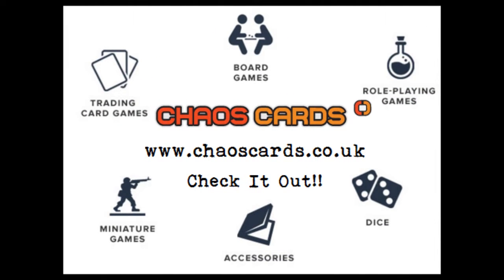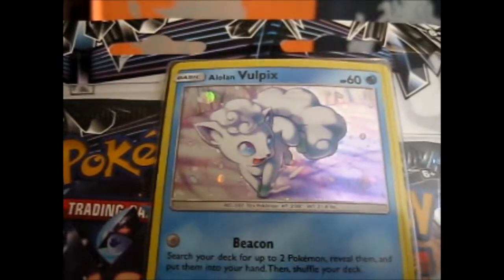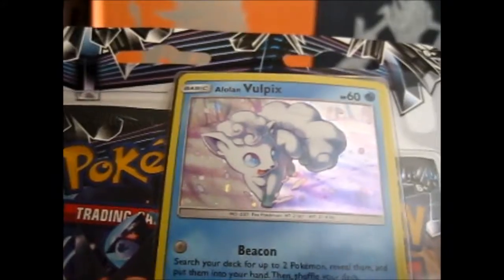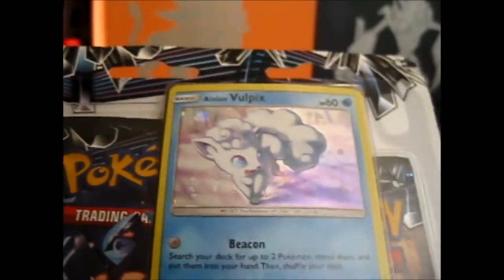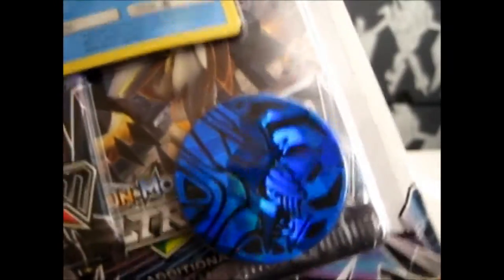Check out Chaos Cards for awesome prices and products. We're here and this is the Alolan Vulpix 3-Pack Blister with a Dialga coin.